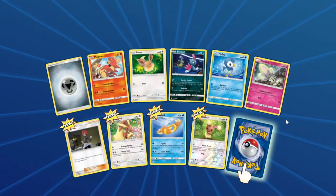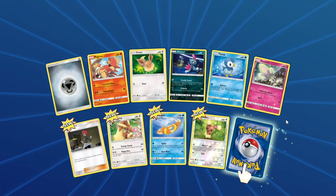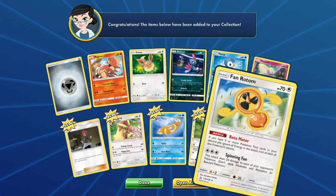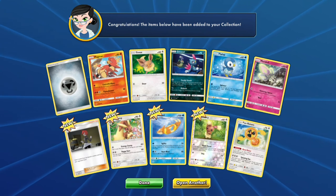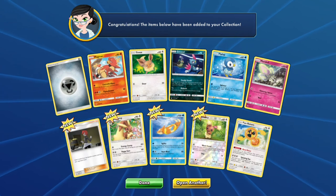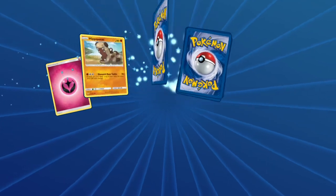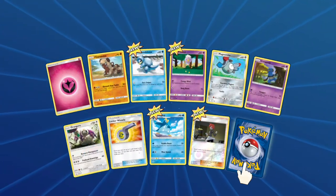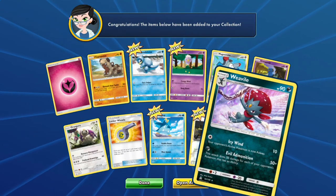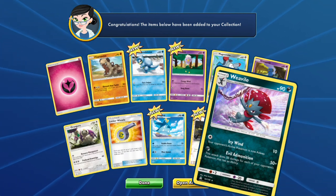Sixth pack: three Eevees, Bunnelby, a Mars, and our rare is a Fan Rotom — that might be a colorless one we can add. Another pack: a Berry Energy, a Looker's Whistle, another Mars, another Orangaroo, and we got a Weavile! That's kind of cool, being able to add to what we already have.